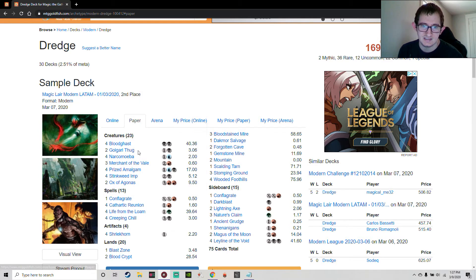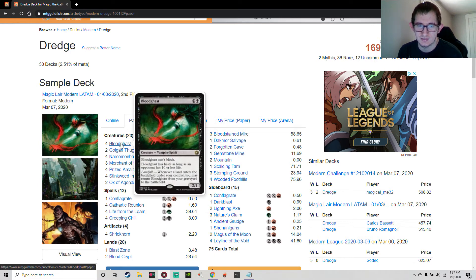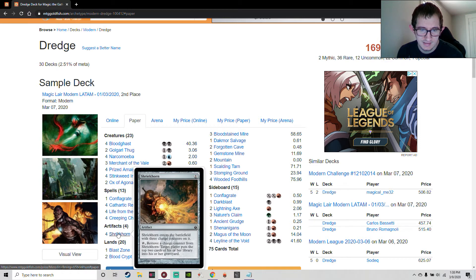Conflagrate can deal eight to ten damage, and milling two Creeping Chills plus a Conflagrate for five means 11 total damage — you only need nine more. With two Bloodghasts and a Narcomoeba in play, that's a two-turn clock your opponent struggles to deal with, since their creatures trade with Bloodghast while Bloodghast recurs every time you make a land drop. Dredging Life from the Loam keeps the land drops coming. Shriekhorn is a one-mana artifact with three counters that taps to put the top two cards of your library into your graveyard, useful on upkeep to dig for a dredger.